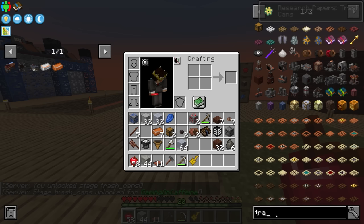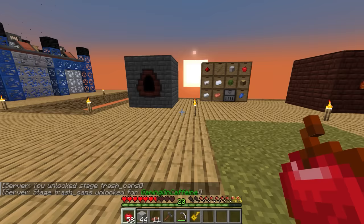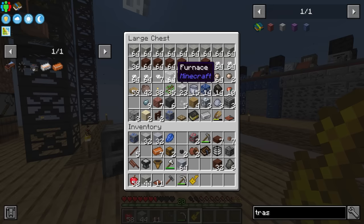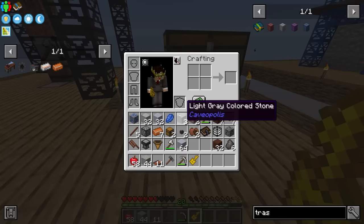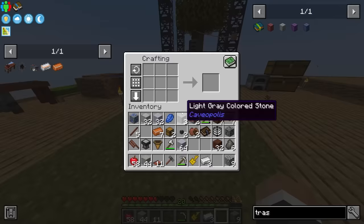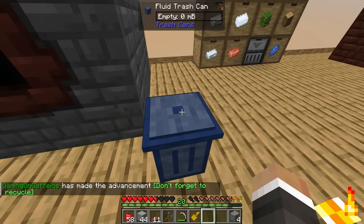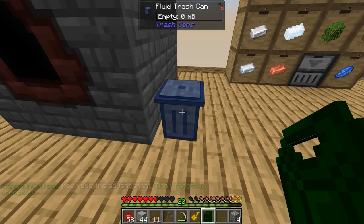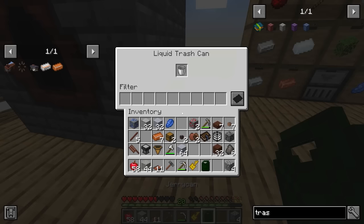And with that we should now be able to get the trash cans. Let's go ahead and hand in that book. Now if we type in trash in here, we have access to the energy trash can, the item trash can, the ultimate, and the fluid — and the fluid is kind of the one I am most interested in here. We can use colored stones — let's take three of those. We need one iron bucket, and boom, we have a fluid trash can. Now we can maybe just use the jerry can to empty out creosote — if I put it in here, that does empty it out, so we can throw that back in to delete it.